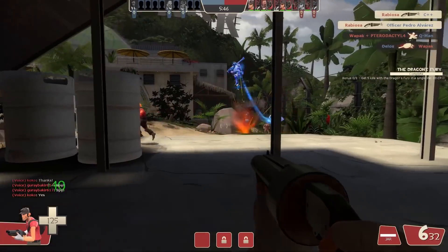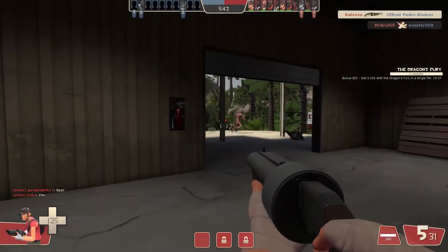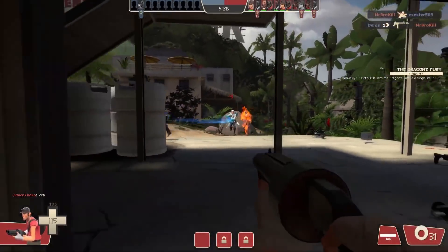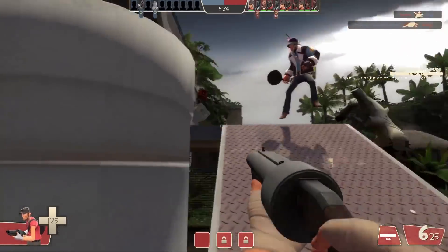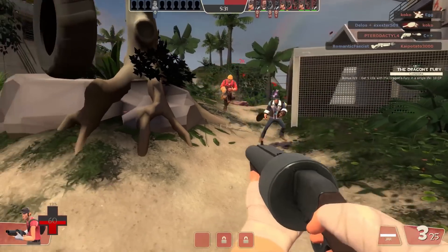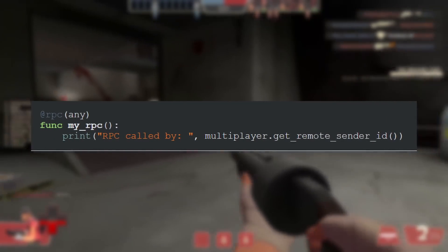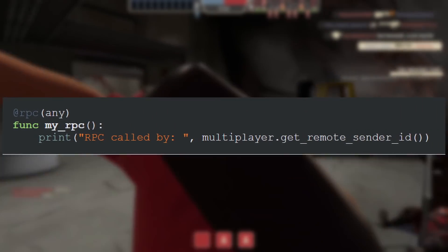An RPC function can only be called by the multiplayer authority, which is the server by default. If you pass in the any parameter, that RPC function will be callable by any connected peer. There's no direct replacement for the rarely used master keyword, but you can achieve that same functionality by using the any parameter and by also checking which peer called the function via multiplayer_api.get_remote_sender_id.